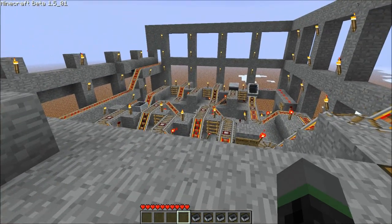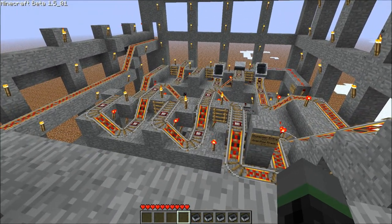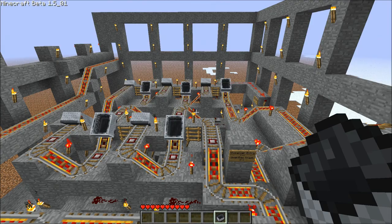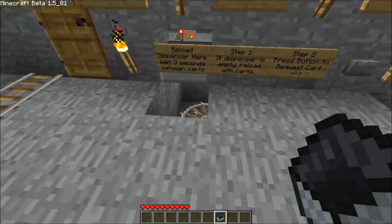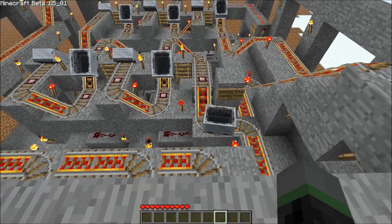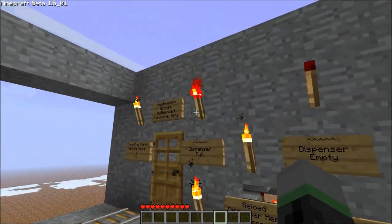Alright, so I'm going to cut the video and load up the dispenser to near full so I can show you what happens when the dispenser is full. We're back — I've loaded the dispenser up to ten carts. There's still one slot left, so I'm going to plop a cart in here. You can see the dispenser full indicator is not lit yet, but when the cart gets there, you'll see the dispenser is now full.